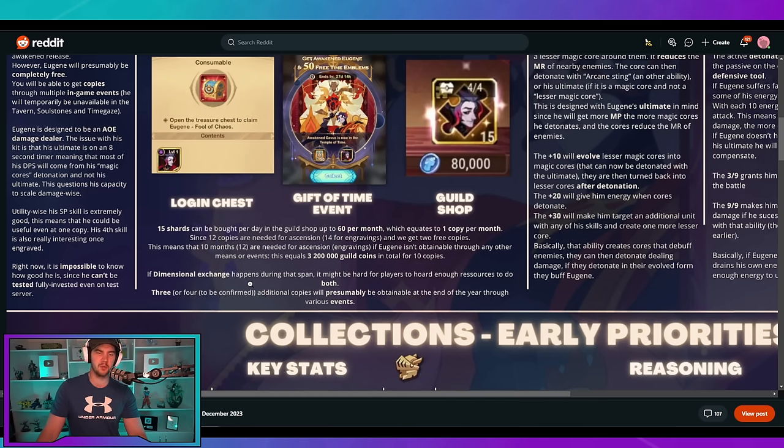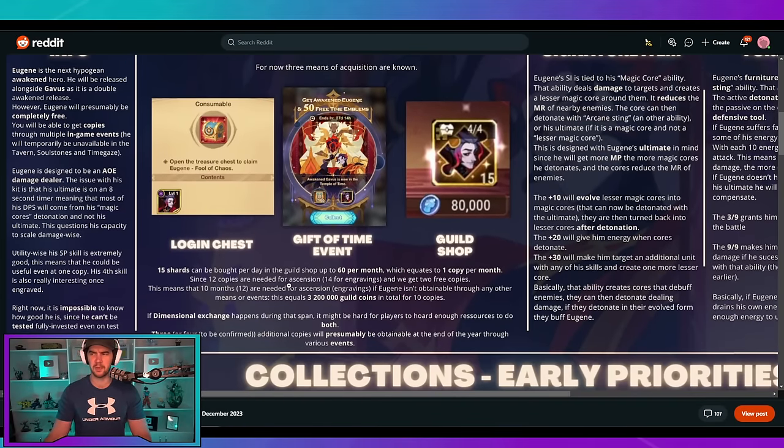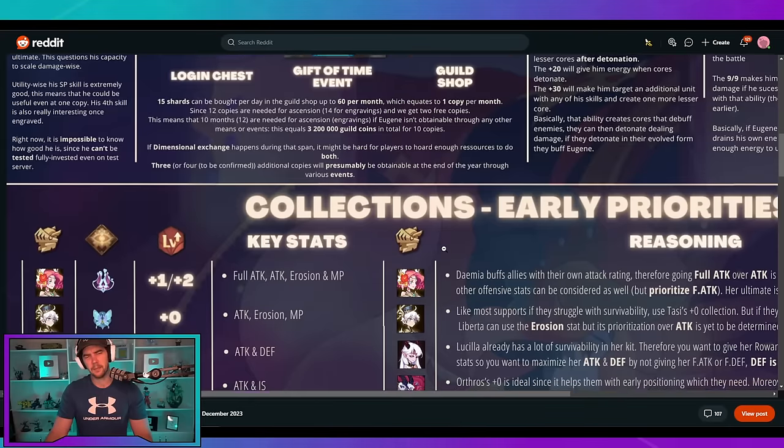If we get four more copies, we only need to get six copies through exchange over six months — I feel like that's not too bad, but I'd also love to see a way to get more. Let me know what you guys think about this. It's kind of nice for free-to-play because it's a free character you can work towards, but the dimensional exchange is going to be an issue unless they adjust things to make it easier. Free-to-play aren't getting every character. I feel like this maybe hurts whales more because they can't get the advantage — they're slowed down to the same pace as everyone else. It wouldn't surprise me if they introduced packs to buy copies, but we'll have to wait and see.